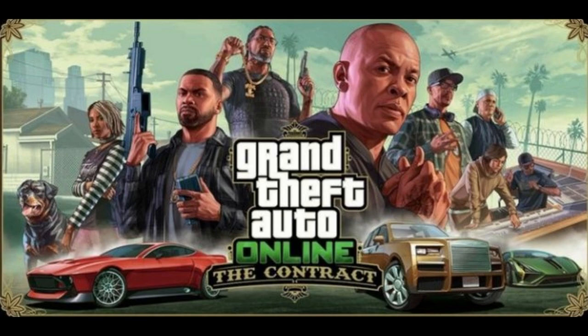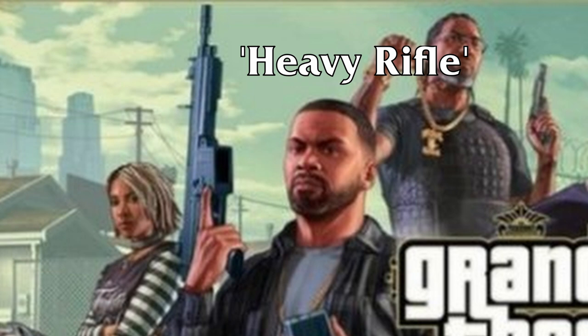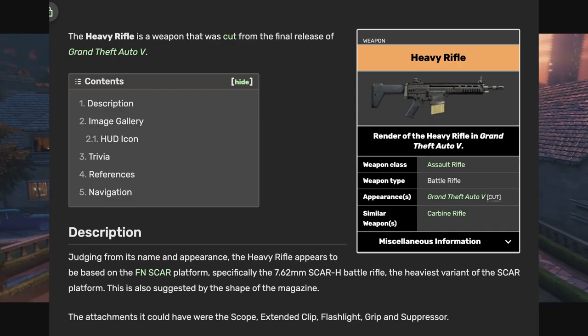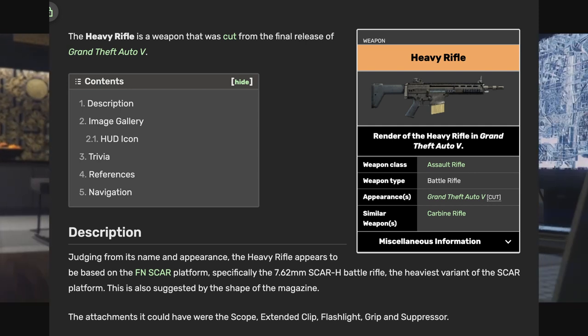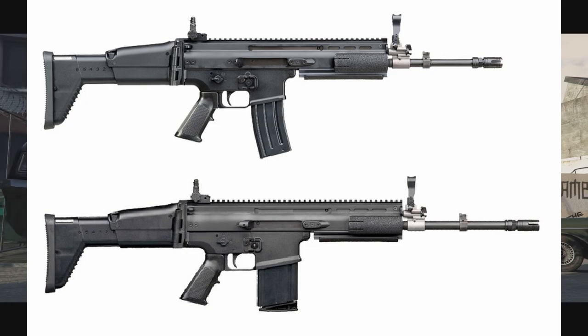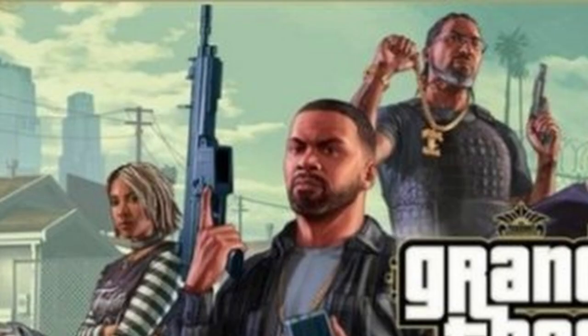You may have noticed a brand new rifle being held by Franklin. This is the Heavy Rifle, which was planned to be in GTA V but was then scrapped, and according to GTAFandom.com is based on the FN Scar Rifle. Expect this one to have a low rate of fire but causing high amounts of damage. We already know about the EMP gun and taser, and now we have this new rifle to look forward to.